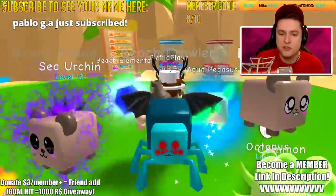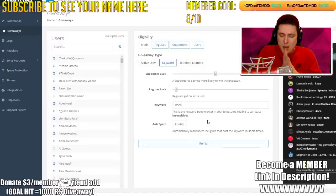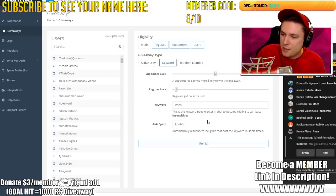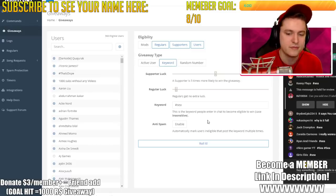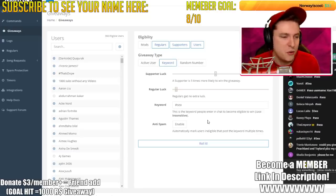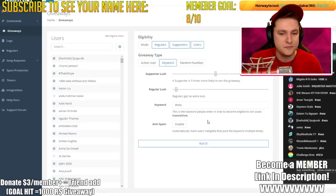Let's do the first giveaway. I need to check inventory space first. Guys, type hashtag C in the chat if you haven't already — we're doing the giveaway in about 10 seconds. The Sea Urchin giveaway will be drawn at the end of the stream in around 30 to 40 minutes. For now, type hashtag C to enter this game pass giveaway.